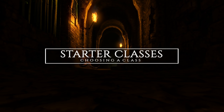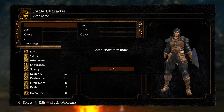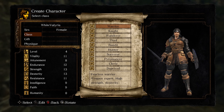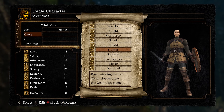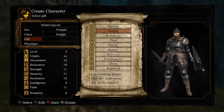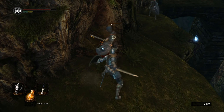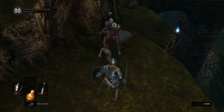Choosing your starter class will be the first decision you'll be tasked with in Dark Souls Remastered. Unlike previous installments, Dark Souls 2 and Dark Souls 3, stats cannot be reallocated at any stage during your playthrough, making your initial choice all the more impactful as you'll carry the burden of any wasted stats indefinitely. Fortunately, starter classes do not have any restriction on your ability to create a desired build. All classes become identical once they reach a certain soul level, which varies depending on how optimized your base stats are relative to your final build.